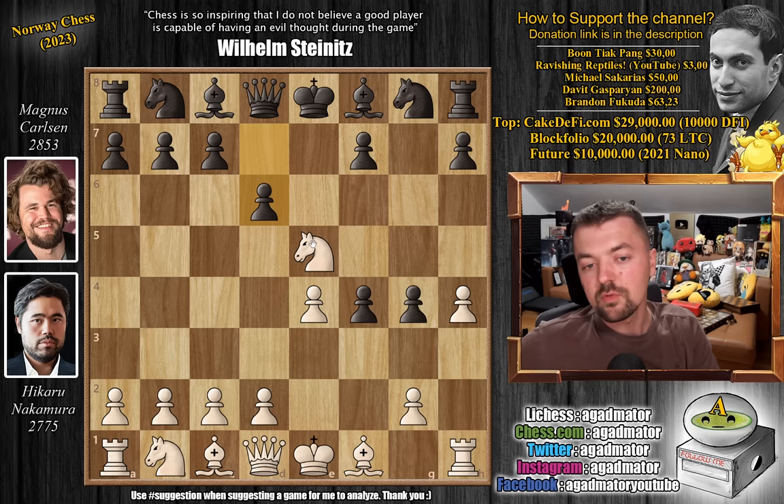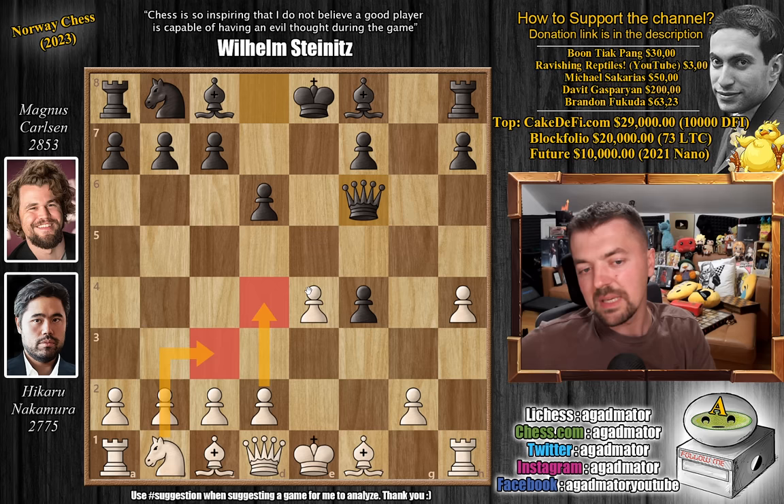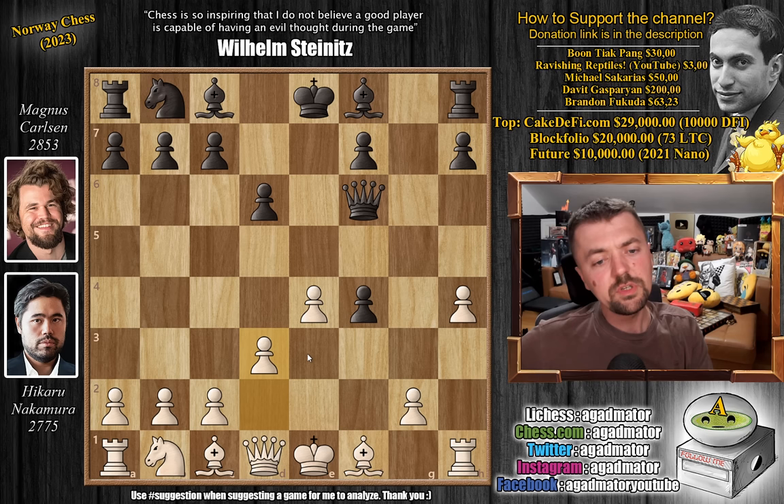Knight to f6, and now knight captures on f6. Queen captures on f6, and now Knight to c3 and d4 are the most common moves. Pretty much everyone plays Knight to c3 instantly because the queen is on f6 and you really want to play Knight to d5 and attack that queen. But Hikaru just plays pawn to d3 — a weird move in a crazy position like the King's Gambit, but it's also a new move. So as of move 8, we have a completely new game.